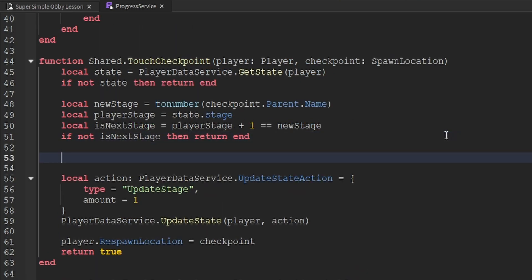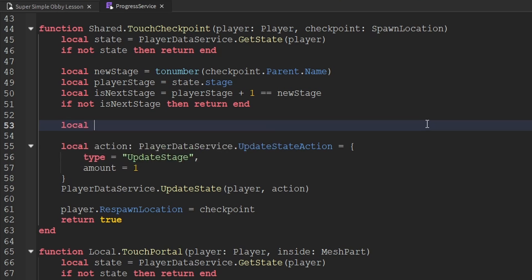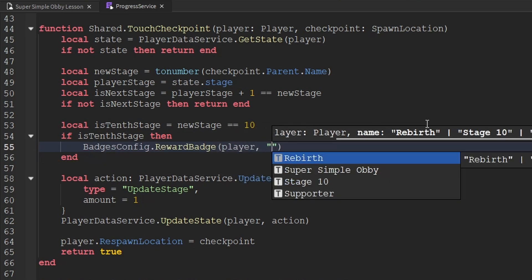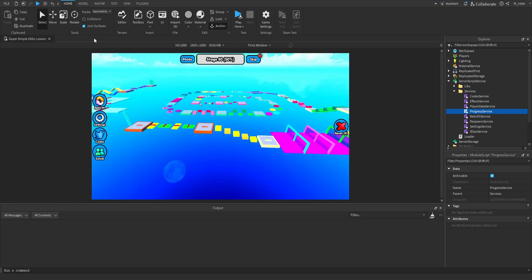There's a second badge we're going to reward inside of here, and that would be inside the touchCheckpoint function. Before we actually create the action, but after we make sure that the player has reached their next stage, we create a variable called isTenthStage to check if the newStage is equal to 10. And if it is the 10th stage, then we reward that badge — passing through the player and the badge name "Stage 10". Now we're rewarding two badges inside of the progress service, and we're finished inside of it.